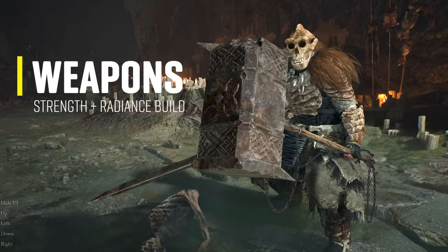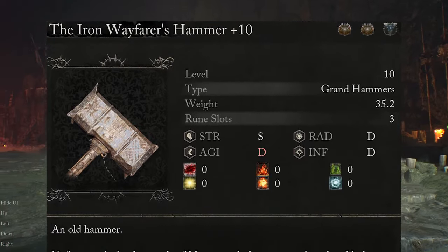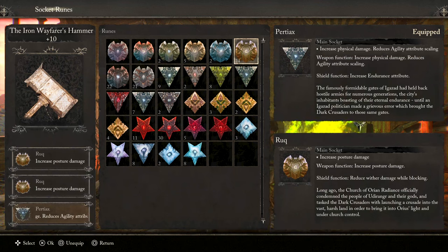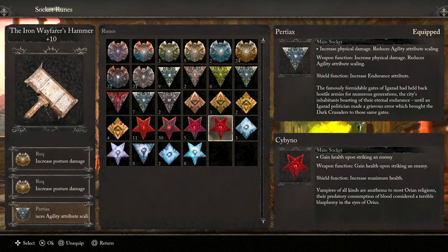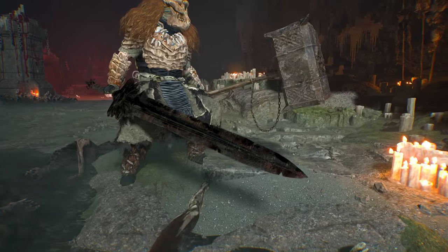The first weapon I'm running with is the Iron Wayfarer's Hammer, which scales S with Strength and D with all other main stats at max level. It has huge attack power with the majority being physical damage plus a bit of holy, fire, and wither damage. You can find it in Opal Calrath by defeating the Iron Wayfarer boss at the gates of Rami's Castle. The runes I'm using are 2 Rooks to increase posture damage on enemies, and the last slot depends on your playstyle — Pertiax for more physical damage, Scave for enemy poise damage, Sabino to gain health on hit, or a mana-on-kill rune to keep mana up for Radiant Weapon and other spells.